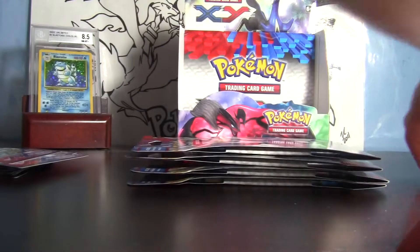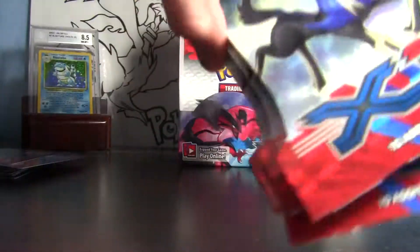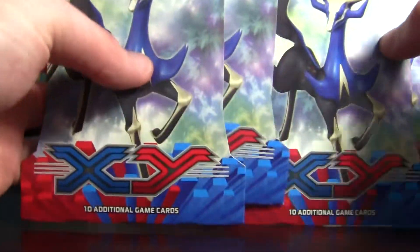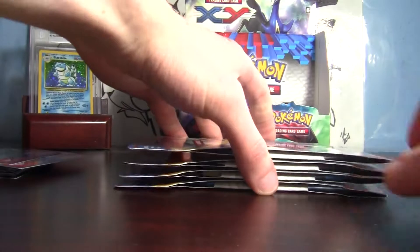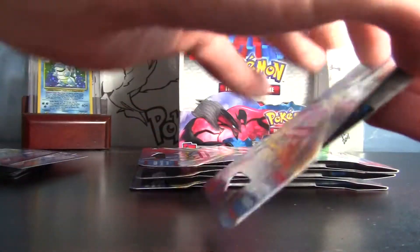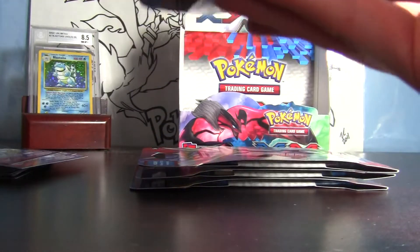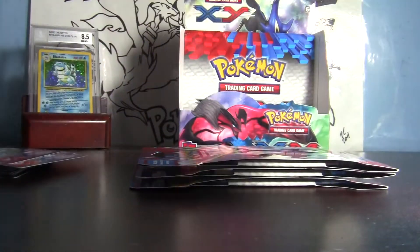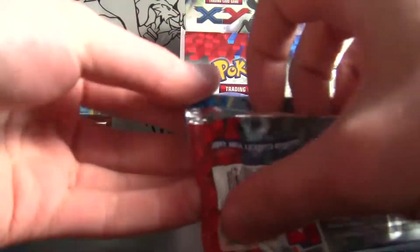We've got the last four individually sealed booster packs right here — this is all I've got left of X and Y so far. This has been such a great opening. I found out the best way to open these is to just rip them on the side and the pack comes right out. Hopefully I didn't damage it — okay, Xerneas pack.